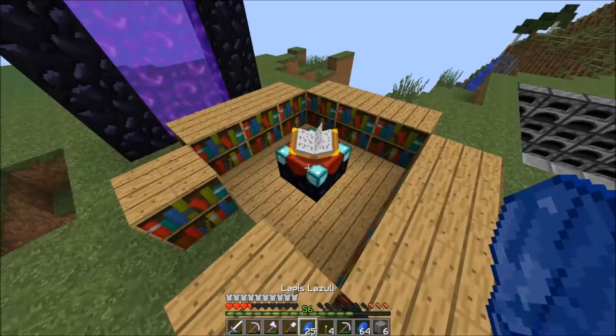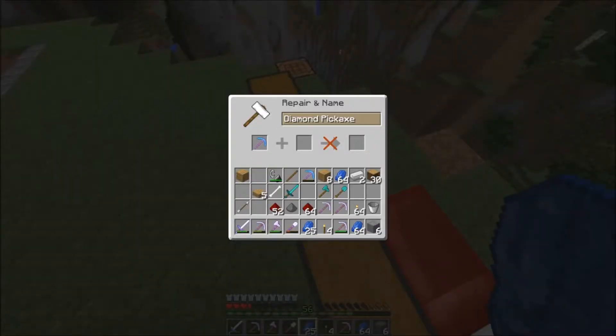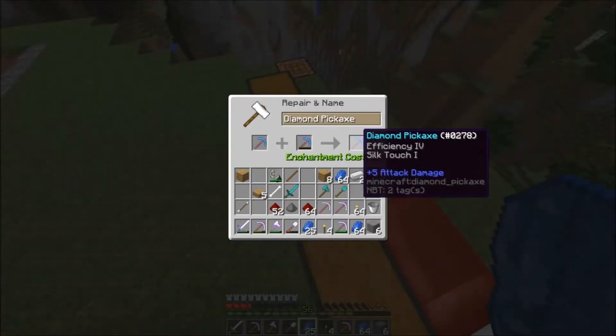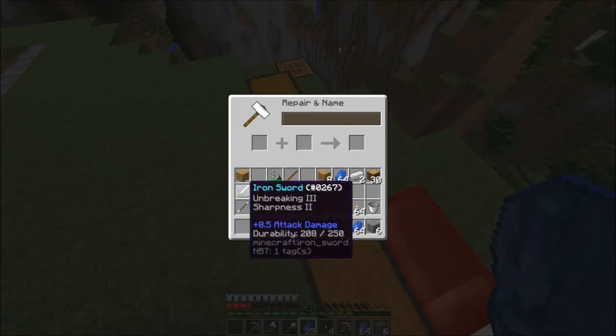And then let's name this baby the Mandrill. Classic, classic Mandrill. Woo! There's our Mandrill, baby, right there. Now let's enchant all of our diamond tools. That is Bane of Arthropods. And unbreaking. So we're getting pretty good enchantments — fortune. I don't really care about my shovel as long as it just does the job.